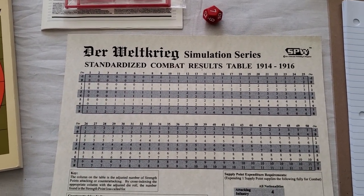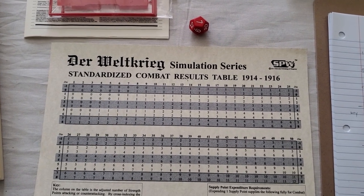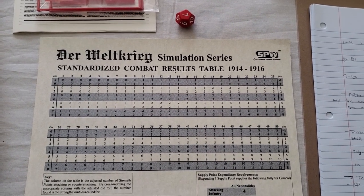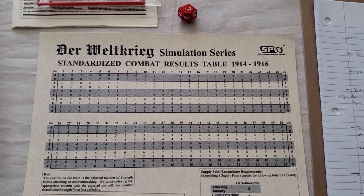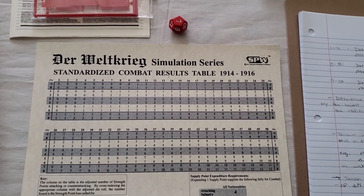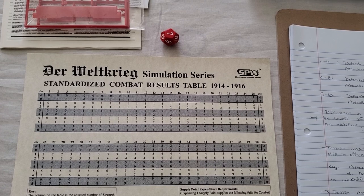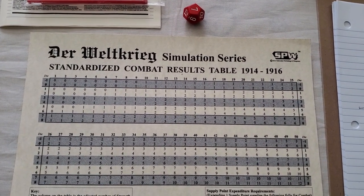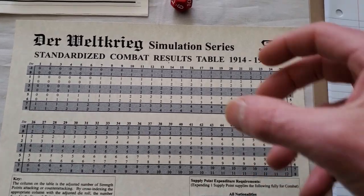I've been trying to figure out a long-term solution to get away from the sock and the dice doubler, to do something for low strength point attacks — going from no hope in hell to some hope in hell. I also want to make sure I'm always favoring the defender, and I want to go slowly — not worrying about four strength point units and upwards, or supply, or any of that stuff yet.